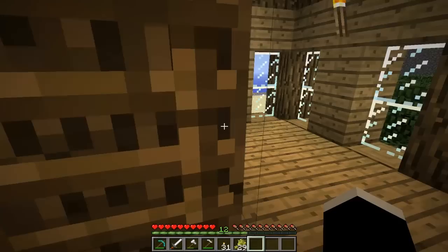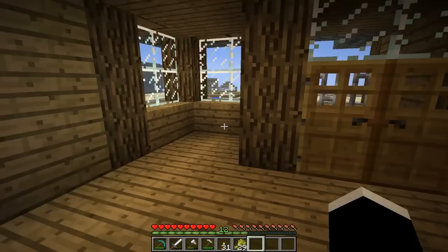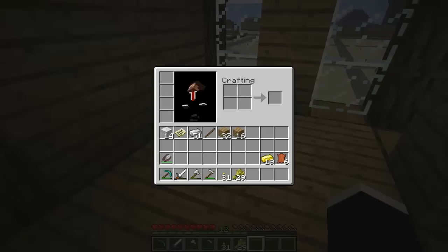There it goes — you can see the rest of that now. Over here I have another area and I'm not sure what to put here either, so give me all your suggestions. I was thinking maybe I could put some stairs here so it would be like a little lounge area where you can sit down, but the problem is it might be too cramped.